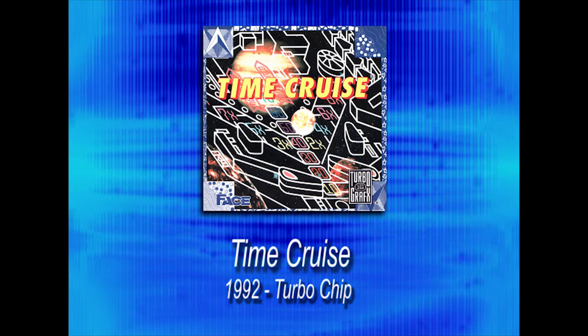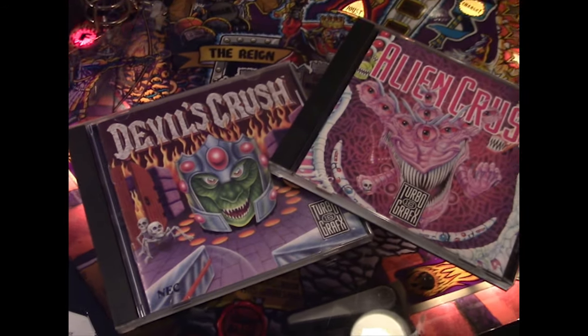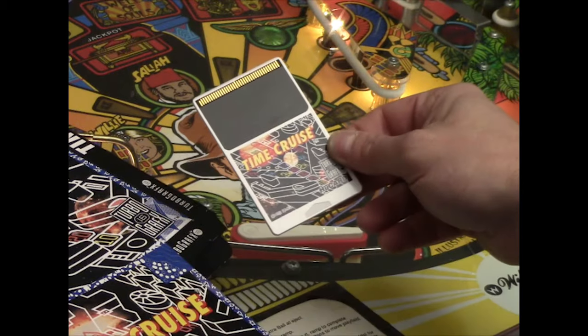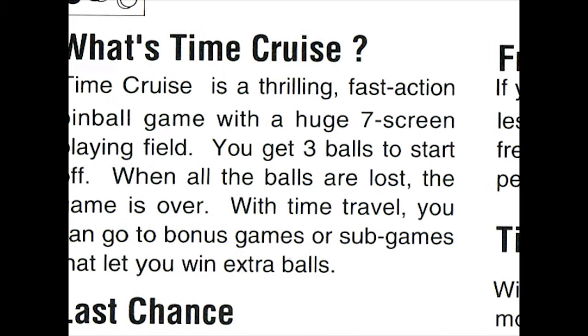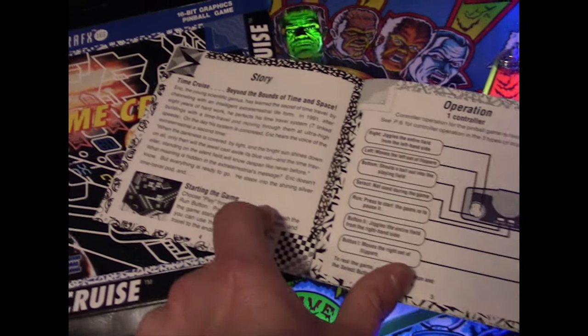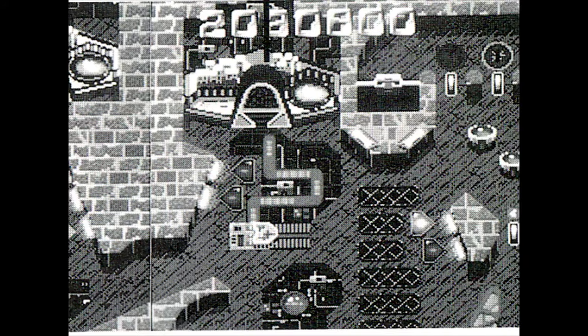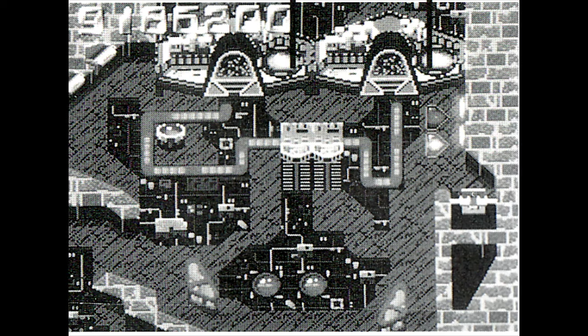The TurboGrafx had quite a healthy dose of pinball simulations beginning with the excellent Crush series by Naxat Soft, and ending with Time Cruise by Face. Time Cruise boasts that it has a 'seven screen playing field.' According to page four of the manual, these fields are actually seven buildings linked together by a time travel pod that moves through them at ultra-high speeds. This pod, obviously, is the pinball itself.